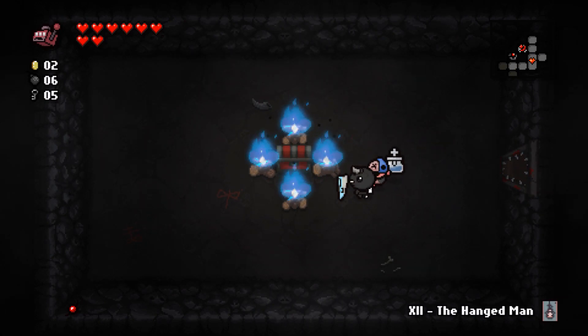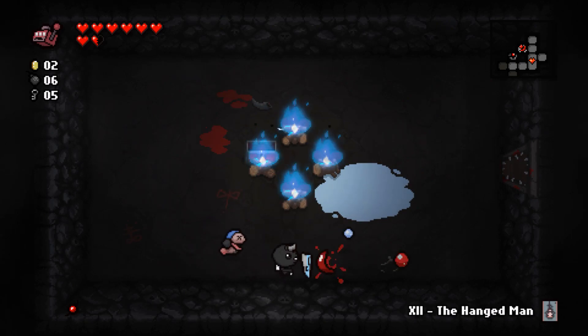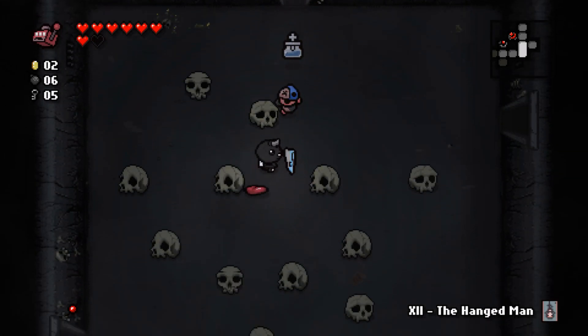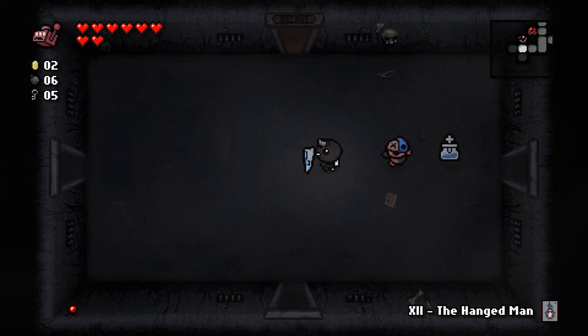More of these enemies — we can try to bomb it but there are more spiders inside. Wasted another heart and a half for no real reason. Still need to find the important rooms here.